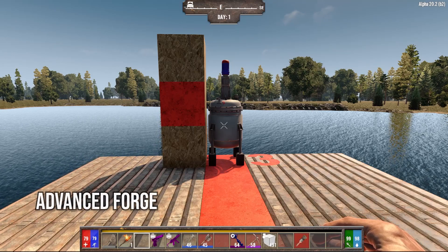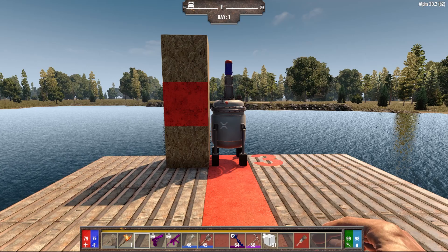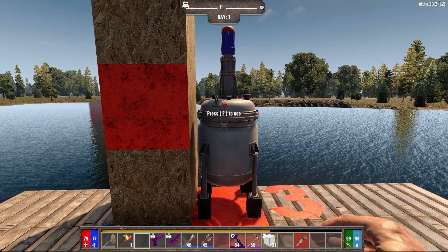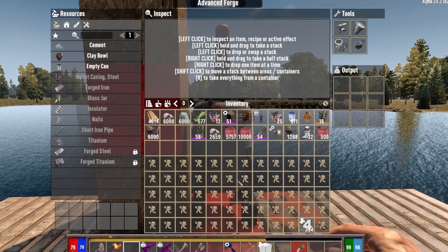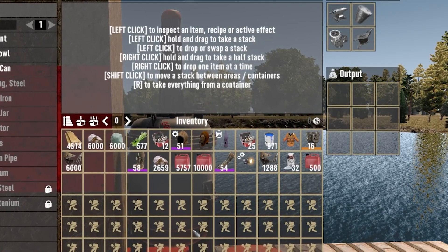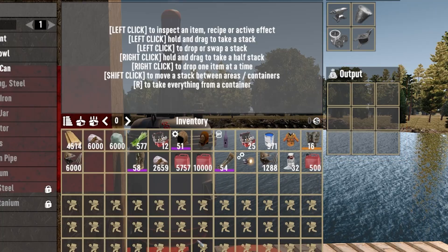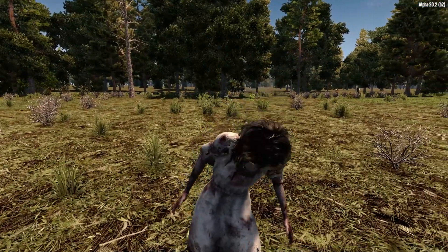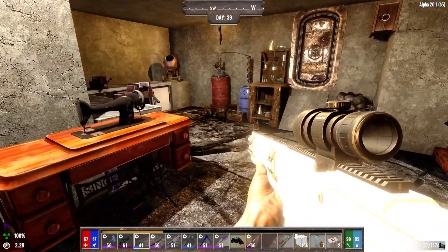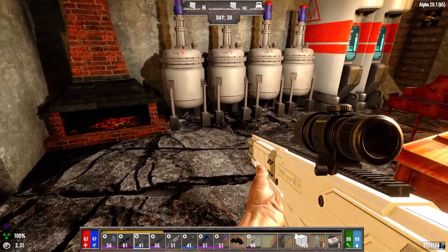Now we move on to the third level forge — the advanced forge, crafted with the metal workstation. The advanced forge is the first of the no-wood, silent forges, so you do not use any wood and there's no fuel needed to forge your products. Just add whatever you want and make them. This forge is the fastest of the three and often uses fewer resources to craft various items. It's great for mass producing items as it also has multiple output slots. The advanced forge is more efficient, crafts most items you will require, and produces virtually zero heat, so it does not significantly affect the zombie heat map and is practically screamer safe. It can even produce titanium items, and it's not unusual for some players to make 10 or even up to 20 advanced forges for their crafting needs.